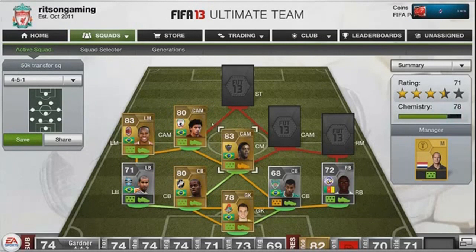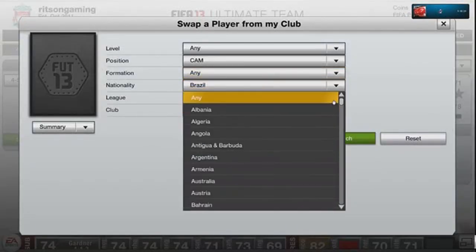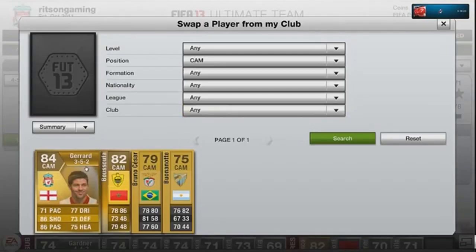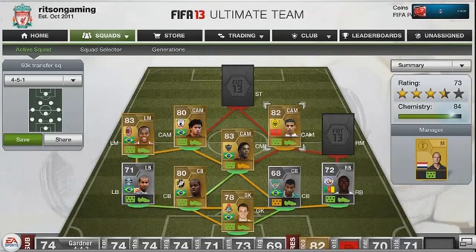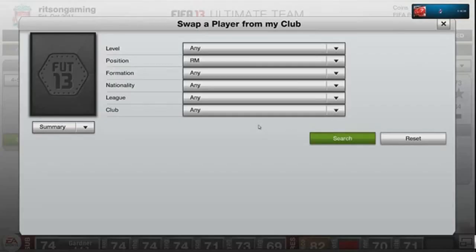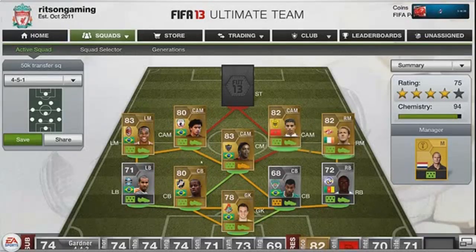We got Ronaldinho at centre mid — bit of a legend — but his pace really lets him down. Second centre attacking mid is Busofa, another five-star skiller. The whole midfield so far is five-star skills, and we complete it with Megidi — the Irish player who plays for Spartak Moscow in the Russian league. So we've got a whole midfield of five-star skillers.